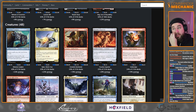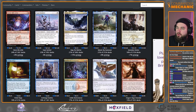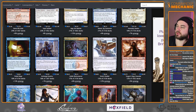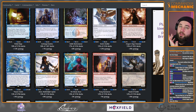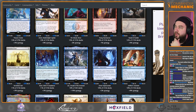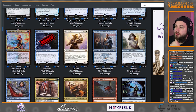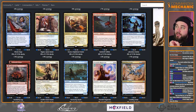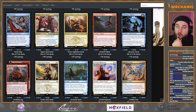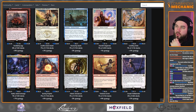Trinket Mage and Jhoira's Familiar are already included — we're way ahead of the game. Looking at other cost reducers: there's a new one out of Kamigawa Neon Dynasty, a goblin with flying that reduces artifact costs. Artificer's Assistant scries whenever we do our loop, but if we're drawing our entire library, that matters less. We'll want win conditions like Laboratory Maniac. I'd be careful about Thassa's Oracle — some opponents will just find another game if you win that way.